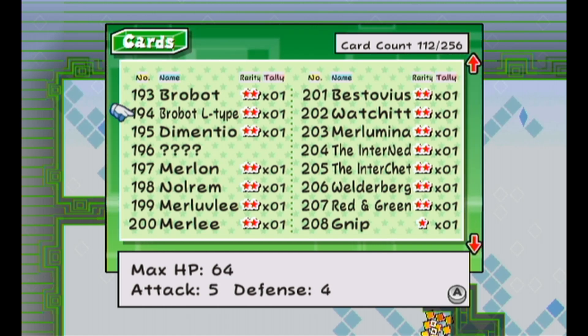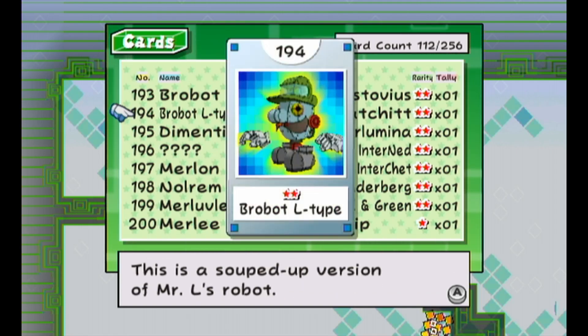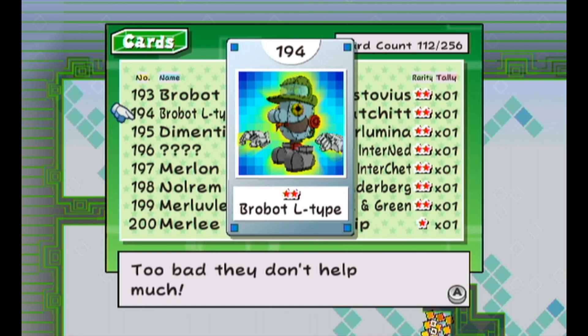I actually really loved Robot — he was one of my favorite bosses in the game. Robot L type: max HP 64, attack 5, defense 4. Iconic HP. This is a souped-up version of Mr. L's robot, but weaker. It looks like he went all out with the customizations — too bad they don't help much.